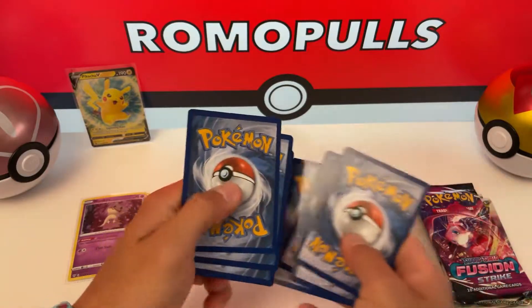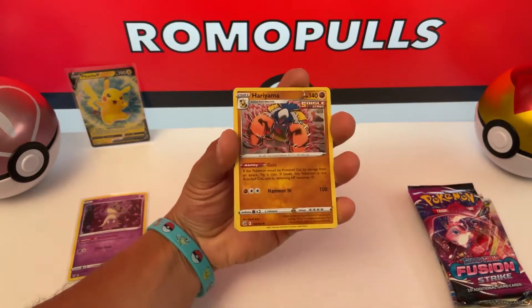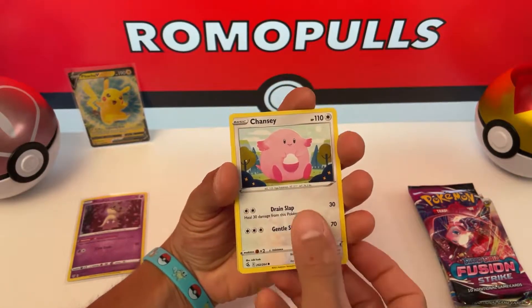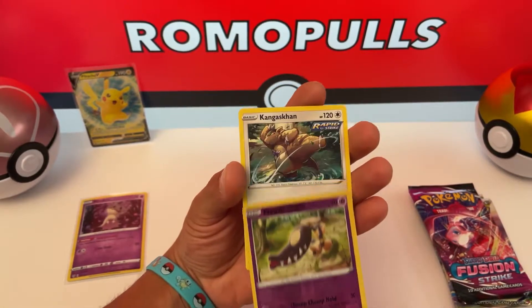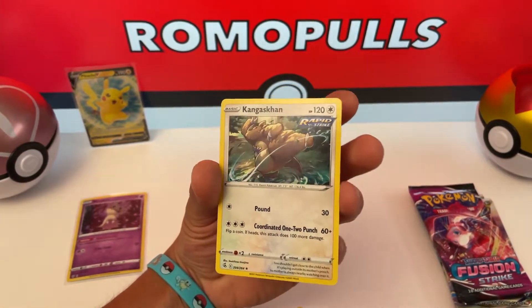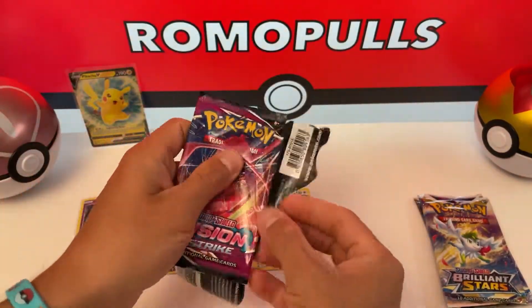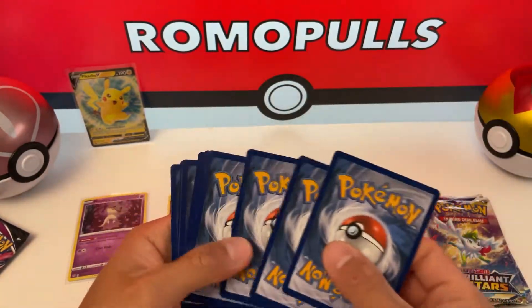One, two, three, four. Energy, Breloom, Hariyama, Lupini, Mankey, Galarian Zigzagoon, Chansey, Vulpix, Quillfish. Reverse Holo — four.